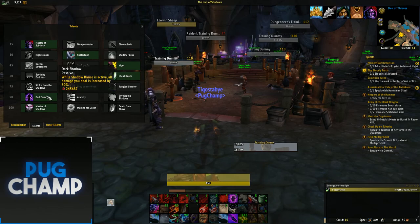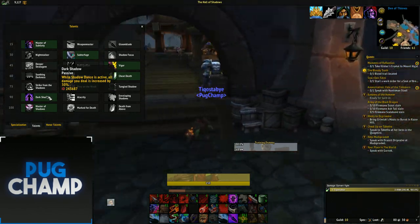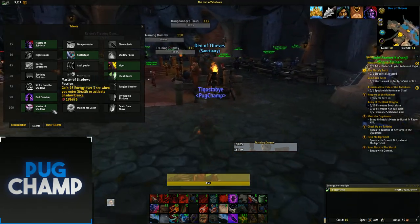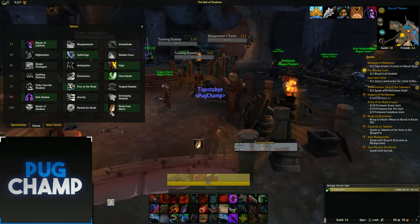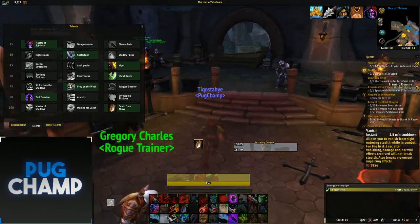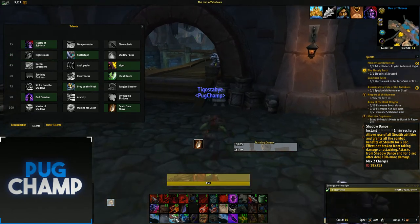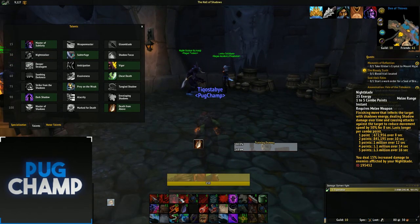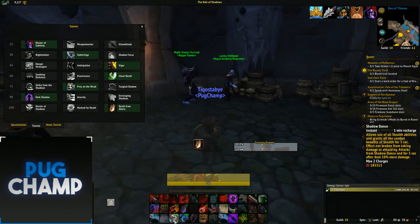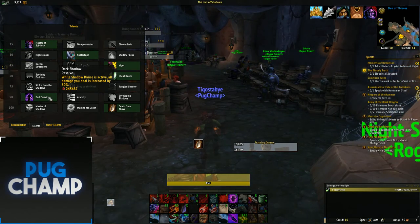Next, take Dark Shadow. While Shadow Dance is active, all damage dealt is increased by 30% — that's crazy good. You're always in Shadow Dance when it's available, and every time you use a combo point generator, Shadow Dance's cooldown is reduced. So you have Shadow Dance up a lot and get the full value from Dark Shadow.